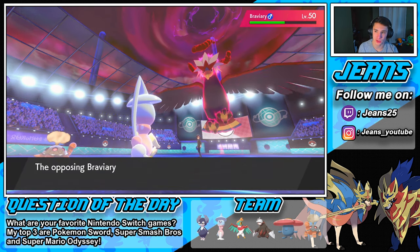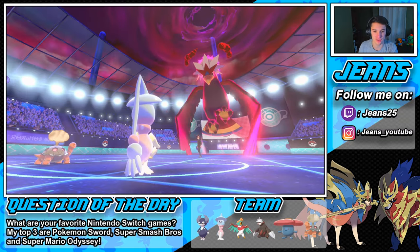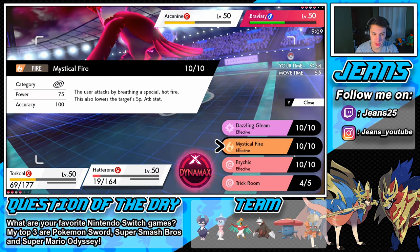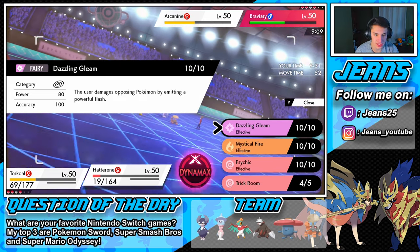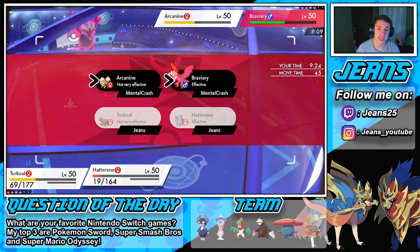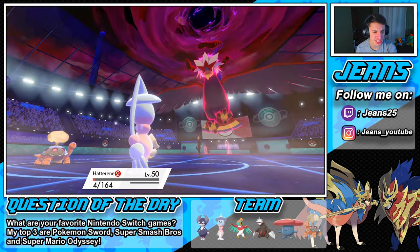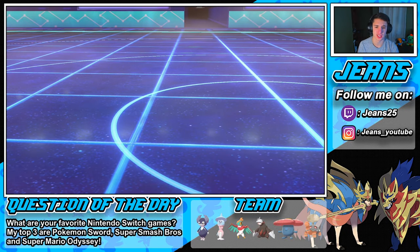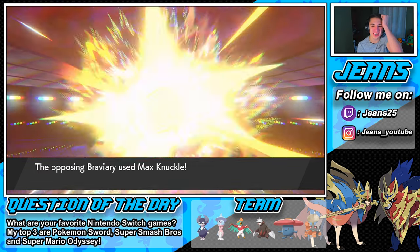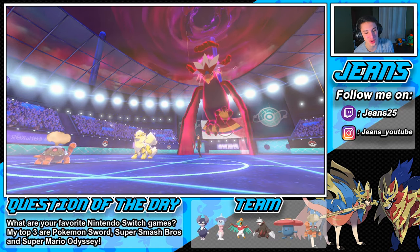Trick Room is up! Flamethrower does absolute work. We're going to Flamethrower Braviary then go after Arcanine with Dazzling Gleam - in case it doesn't one-tap Braviary, it'll still do damage. Arcanine uses Extreme Speed - smart play. Flamethrower doesn't take out Braviary and he burns through without KO - are you serious?! Extreme Speed hits my Torkoal, takes it down. Everything just got ruined man!